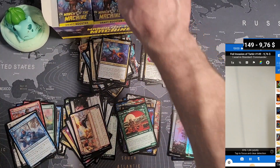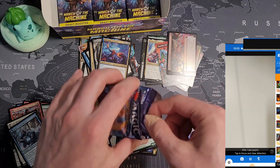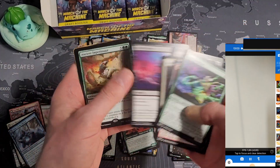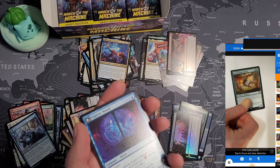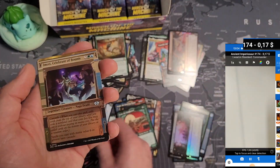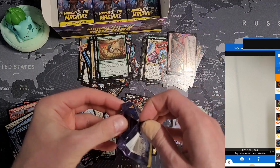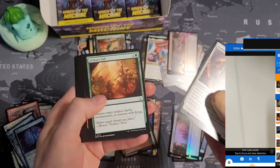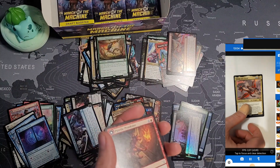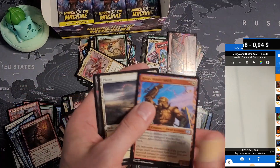This pack saved us a little bit. I'm not sure where we're at now — I guess this pack kind of put us back to zero more or less. So from now on it's on again. Ancient Imperiosaur was also worth something during pre-release — wasn't it? 17 cents. Legends, nothing here. I think I also sold these ones — 94 cents. Let's put it here for now, maybe it's a buck still. Reverse legends, nothing here.